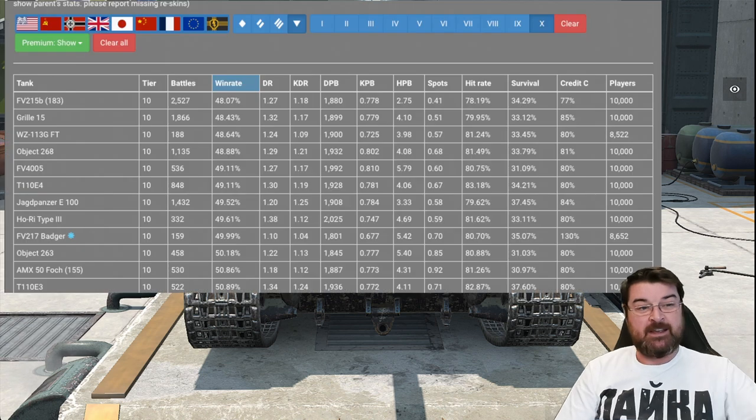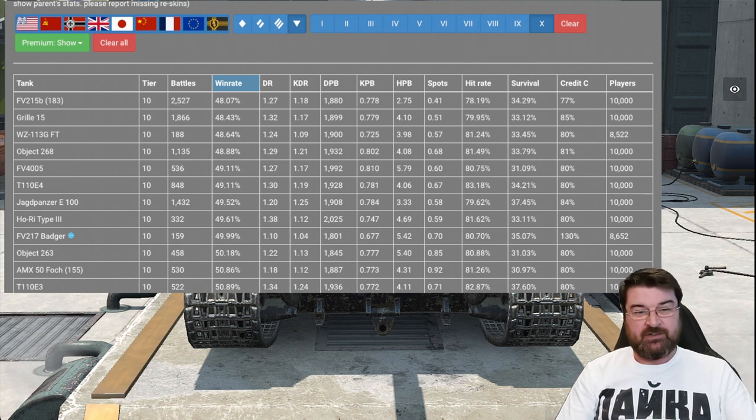Looking at the list of the worst performing tanks based on win rate, the 183 has a 48% win rate. It has an average damage of 1880, which is better than the Badger but worse than all the others. It has a survival rate of 34%, better than the FV005 and the Gorilla. The credit efficiency is absolutely pants at 77%, and it has 0.778 kills per battle.